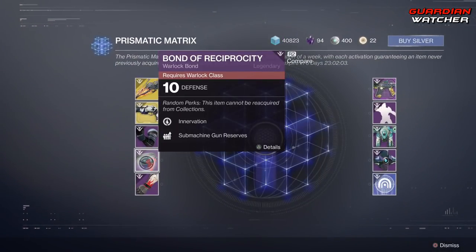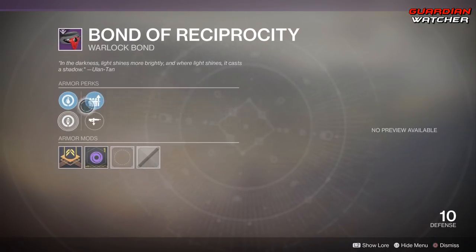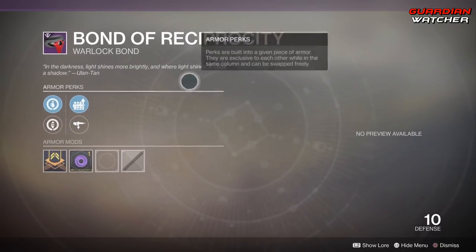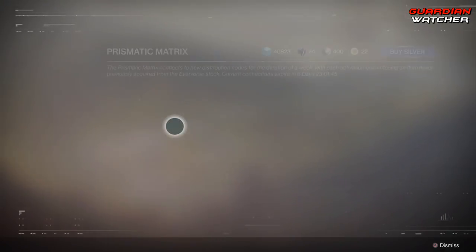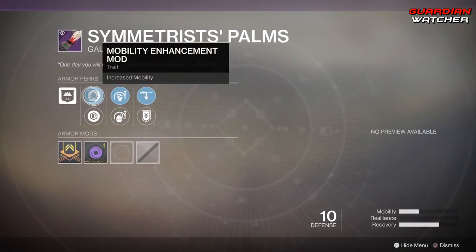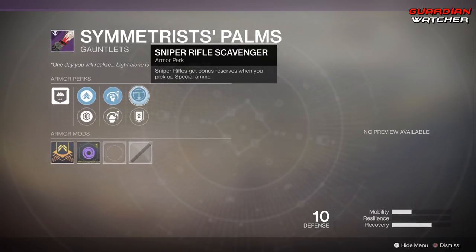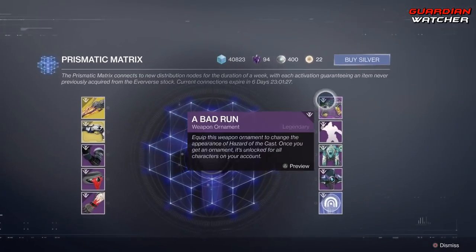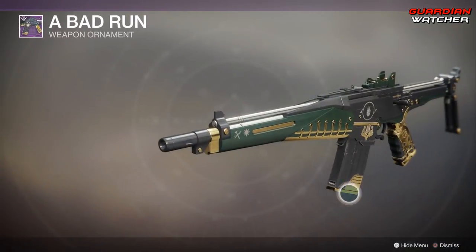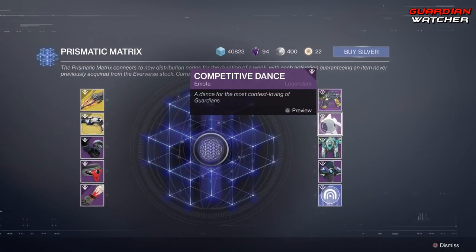Then we have Bond of Reciprocity. Comes with Innovation, Invigoration, Submachine Gun Reserves, as well as Pulse Rifle Scavenger. Then there's a Titan piece that comes with Mobility Enhancement Mod, Posterio Reenforcement Mod, Momentum Transfer, Impact Induction, Sniper Rifle Scavenger, as well as Special Ammo Finder. Then on the other side we have Bad Run, which is the Ornament for A Hazard of the Cast — that actually looks pretty badass. So far Bungie is doing very well with Season of the Forge.